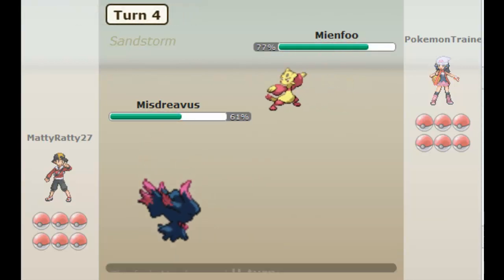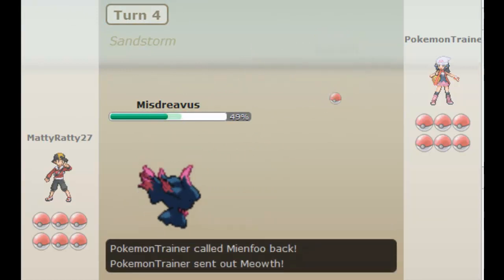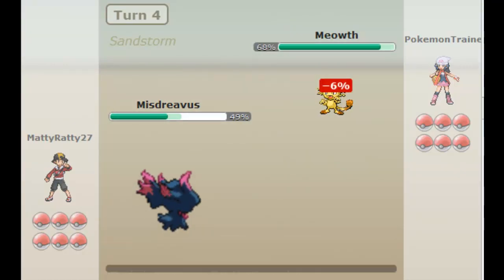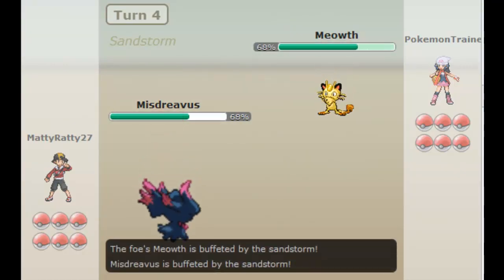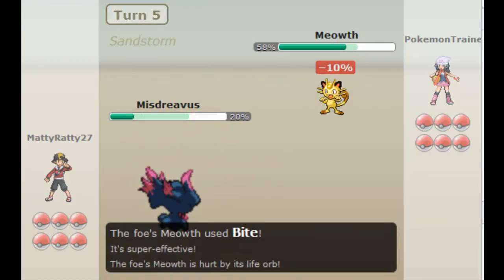I know that Misdreavus can take any hit from his Meowth as he U-turns out. Unfortunately, Misdreavus doesn't have the greatest survivability, but I do just go for the Pain Split, and then I think I misclick here and go for another Pain Split, but it turned out to be okay, because he goes for a Bite, and that is a lot of damage.